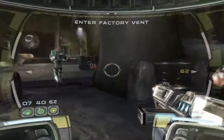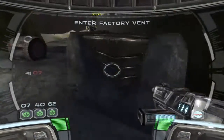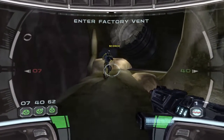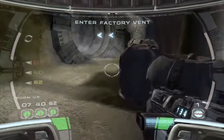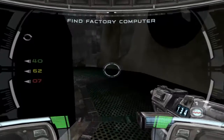The factory is directly across from your current position, Deltas. Roger. Rule 39 — never say no to backup. The factory is at the other end of this ventilation shaft. Hurry. Nothing to cover. Find a computer and upload the factory schematics.